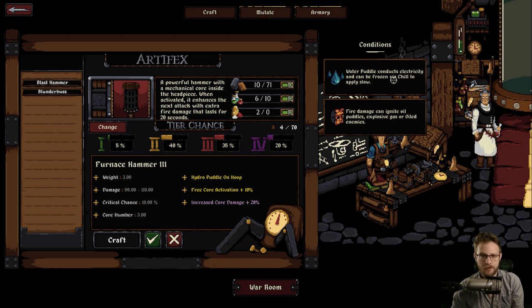Conditions: water puddle conducts electricity and can be frozen via chill to apply salt. And here's our lasagna monster! Fire damage can ignite oil puddles, explosive gas, or oiled enemies. Is that supposed to be an oil puddle on a wall or something? I don't know what that icon is supposed to be still. I mean, I understand what it means kind of now - I guess it's just fire damage. But I don't understand the picture there.